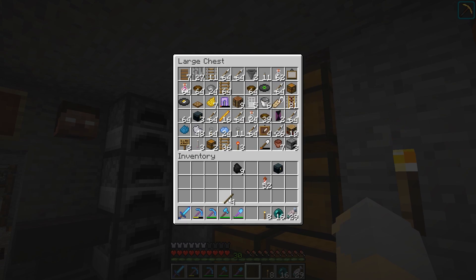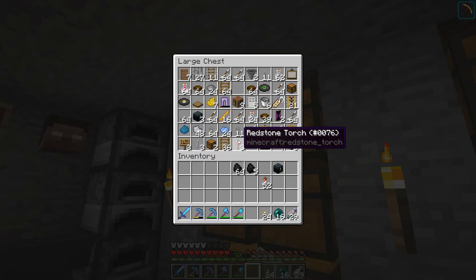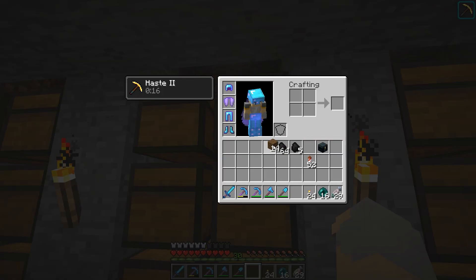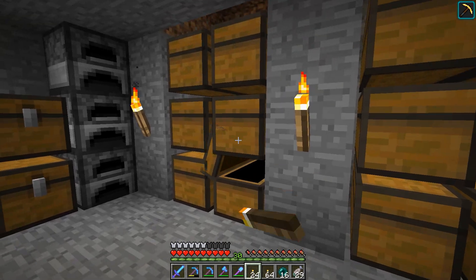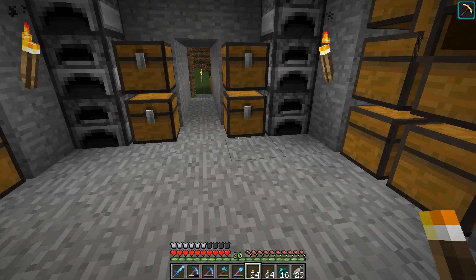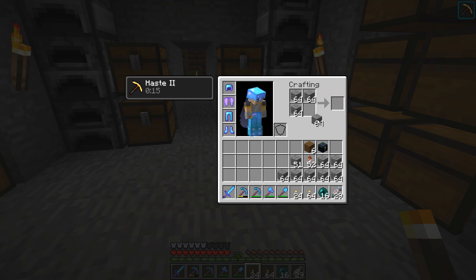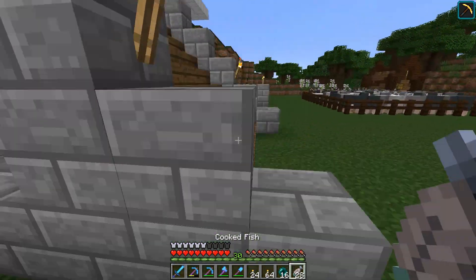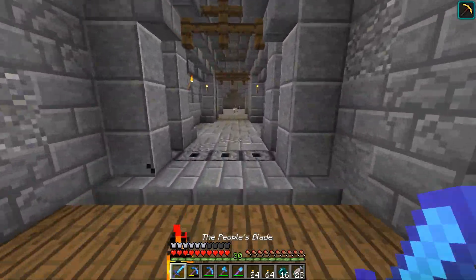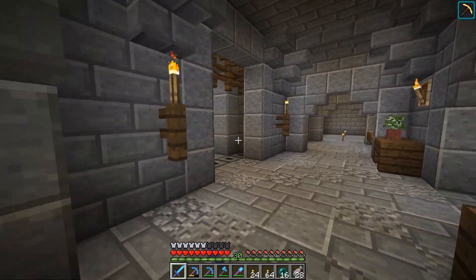I don't know that we're gonna finish this project today because it's a very big project. There's a lot of planning needed — any good storage room is going to need some serious planning and consideration. And the way that you get to this storage room, it's kind of out of the way. It's sort of a maze to get to it, which will hopefully keep the NHO out of my storage — hopefully they won't be able to find it.